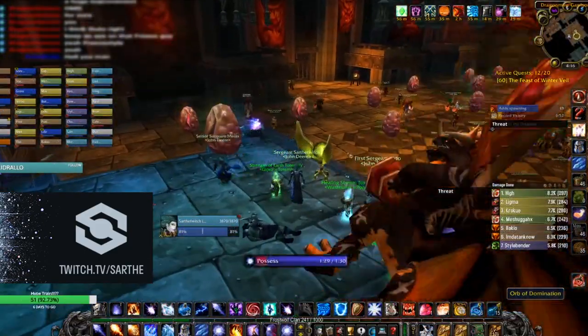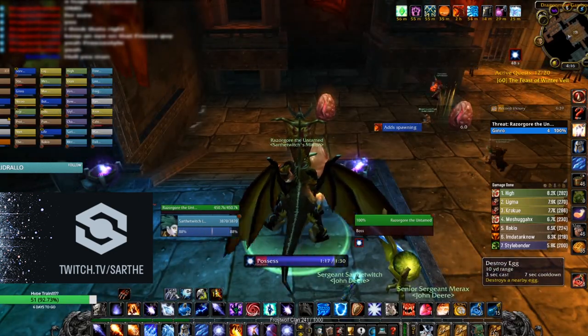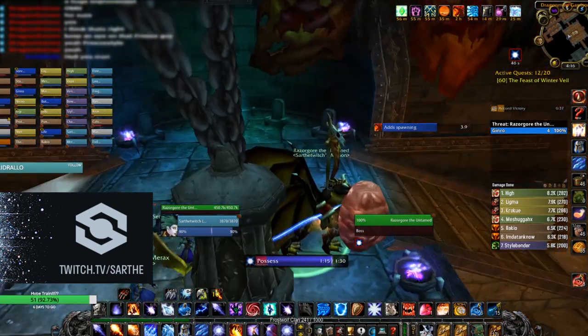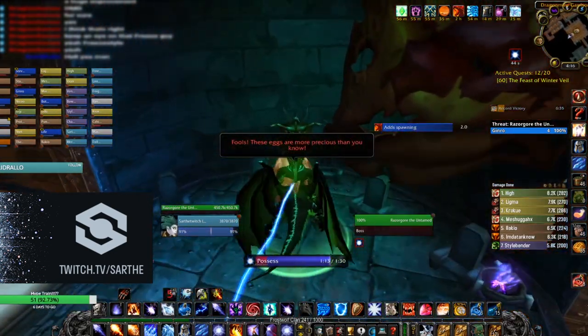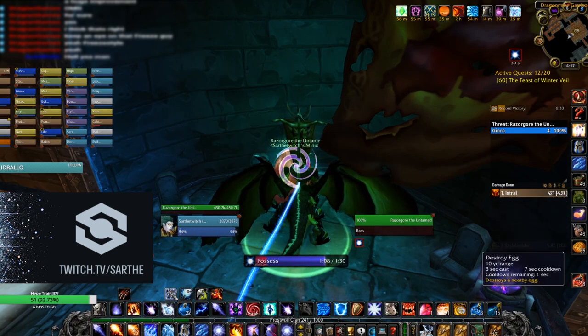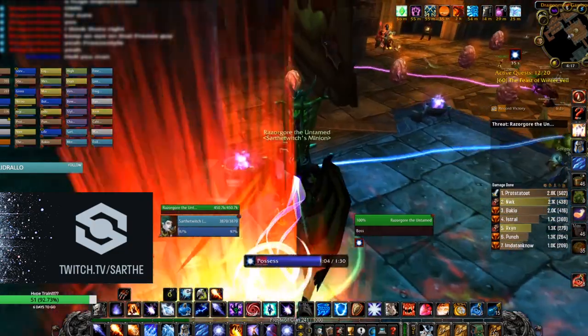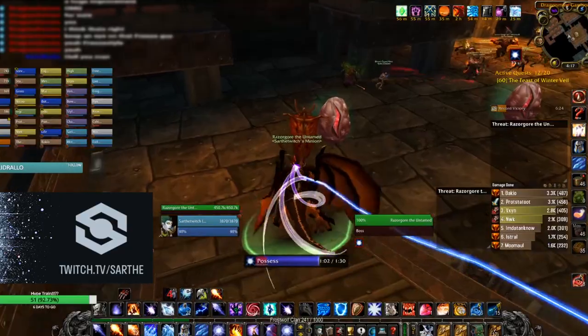One person can control the orb for the entire time, but if they do get hit they can be locked out for 50 seconds, so it's good to have a backup ranged DPS attacking the adds and being ready to pick up Razorgore if needed. It's easiest to go after whatever eggs are closest to you. Destroy Egg is set to pet action four, so make sure you change this keybind to whatever is easy for you. Adds can be CC'd but they're easy to kill, so we're going to ignore that.